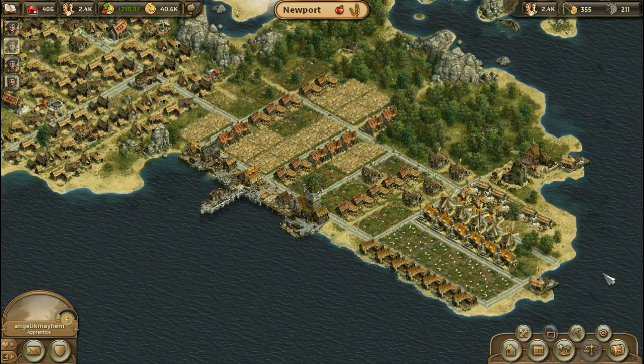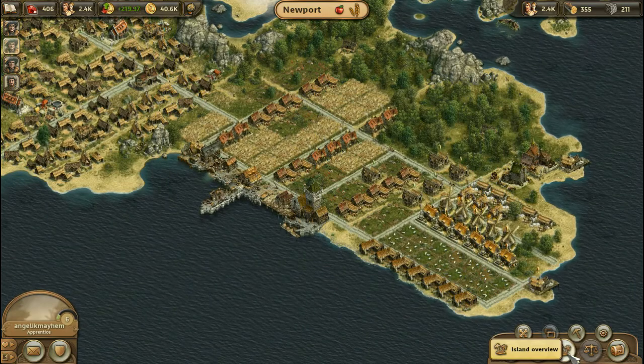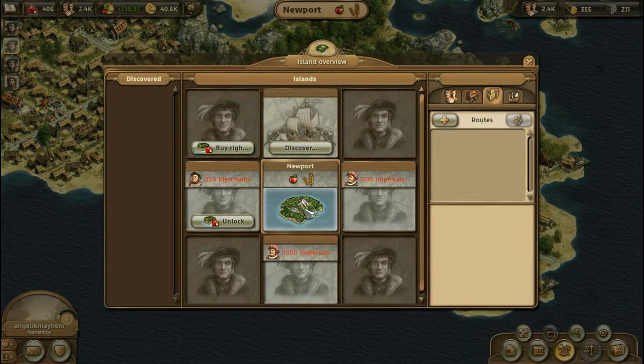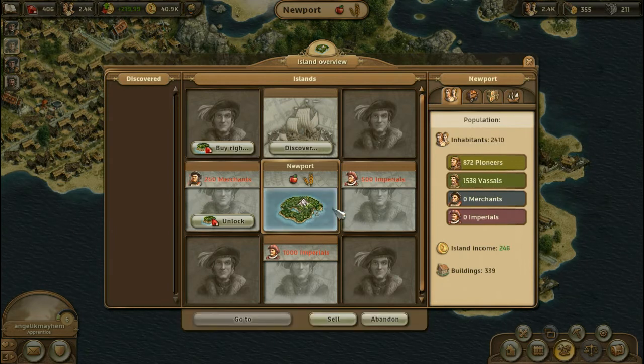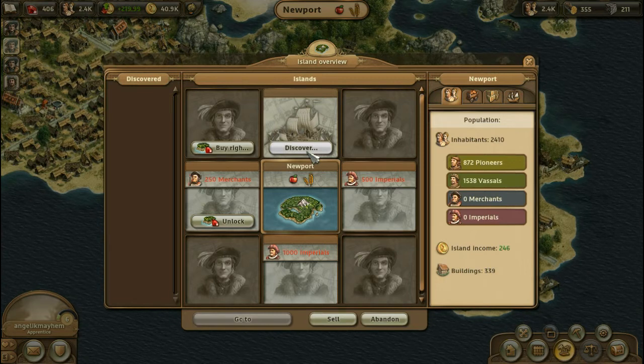The final thing I want to show you, which has been unlocked as a result of 1,500 vassals, is this little icon down here — the island overview. Clicking on this, Newport is my island. When I go here, I can see the total population, and because I clicked on Newport, it gives me all the pioneers and the vassals. I also have the option to abandon my island, if you can believe that. Then there's Discover, which will allow me to send a ship out and look for a new island, allowing me to expand.